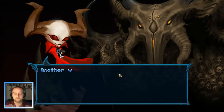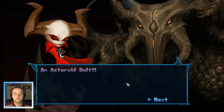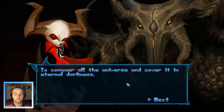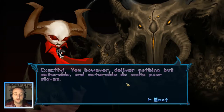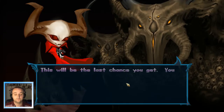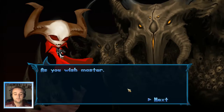Master, I have returned. Another world lies in ruin, only an asteroid belt remains. An asteroid belt? Rack, what is your mission? To do your bidding, O dark and hideous one. And what is my bidding? To conquer all of the universe and cover it in eternal darkness. Exactly! You, however, deliver nothing but asteroids, and asteroids make poor slaves. Why does Dark Lloyd of the universe need worthless slaves? Silence, you arrogant fool! This will be the last chance you get. You will go to this insignificant world, corrupt it and deliver it to me. If you so much as think of blowing it up, I will send you to the abyss. Now get out of my sight, Azure Wishmaster.